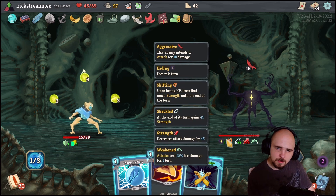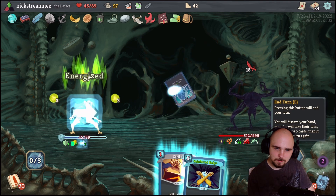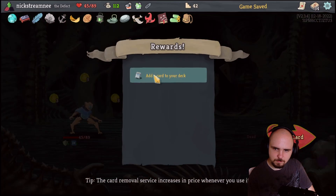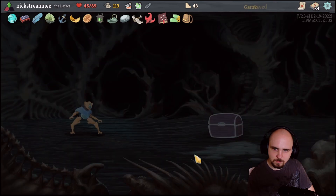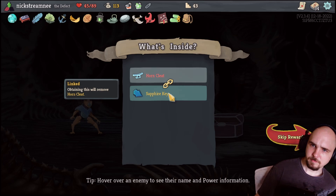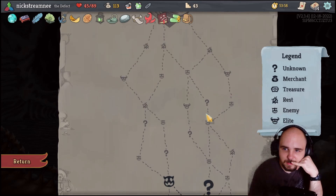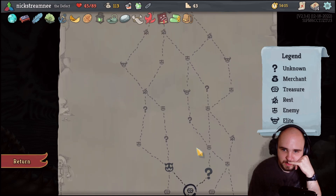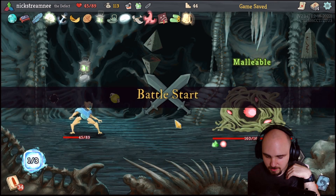So how does this work again? Upon losing HP, lose that much strength until the end of this turn - so this is technically better. Actually it would have been better to use the Reinforced Body. Horn Cleat's so good - that's unfortunate. I'm liking all these boat relics we've been getting. Which way do we prefer? We get elites on every single path here, so I think we go this way for the extra question marks. We could also decide to not take an elite if we're feeling scared.